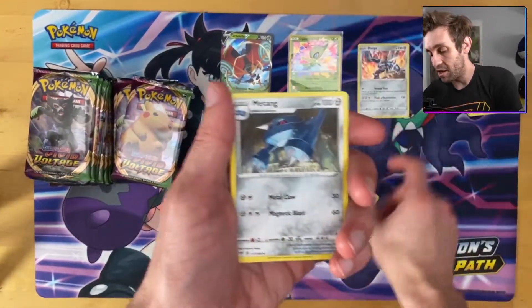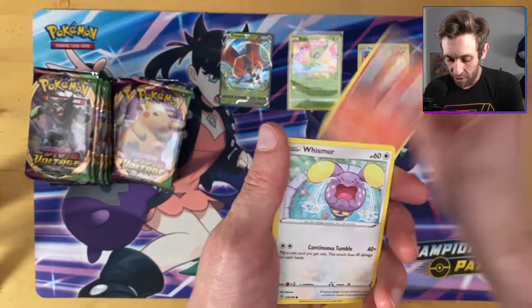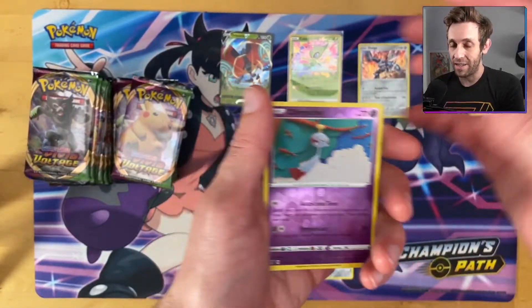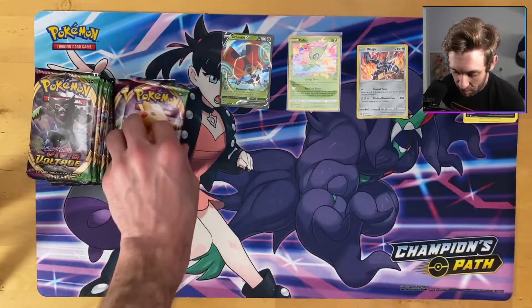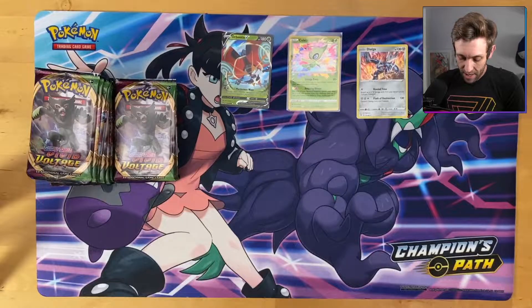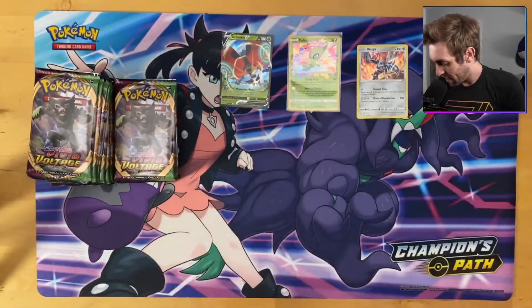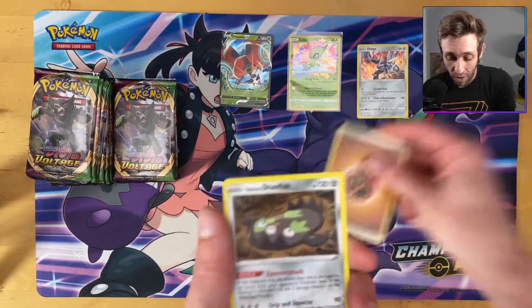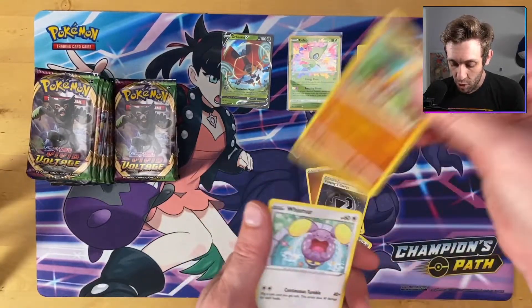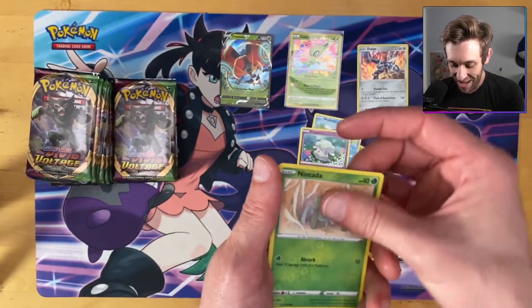Togekiss could see some limited success for hand lock, but pulling off hand lock is such a hard thing to do — it takes some big brain thinking. Orbeetle V Max gets some love, but I just don't see it. You're weak to fire, and that's never good in this format with Welder. You could attach Weakness Guard Energy, but it doesn't really matter.